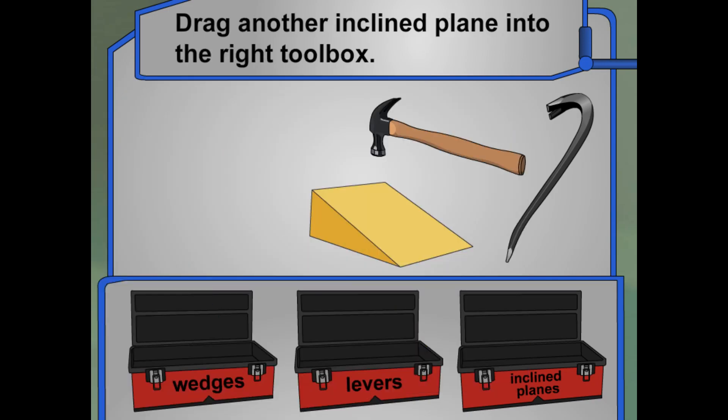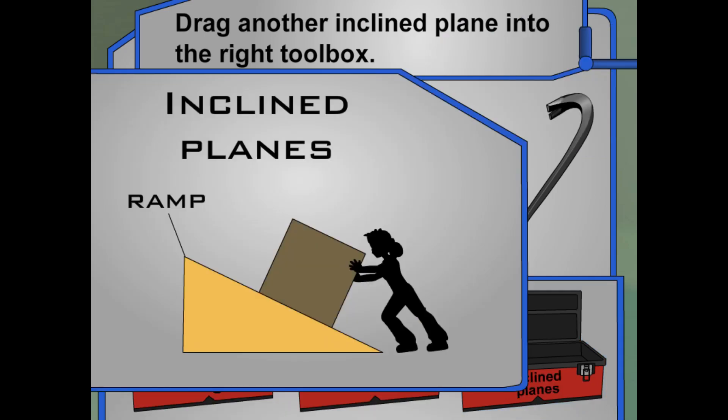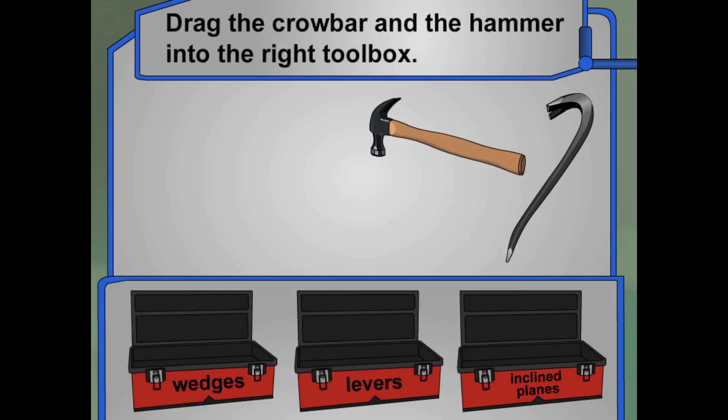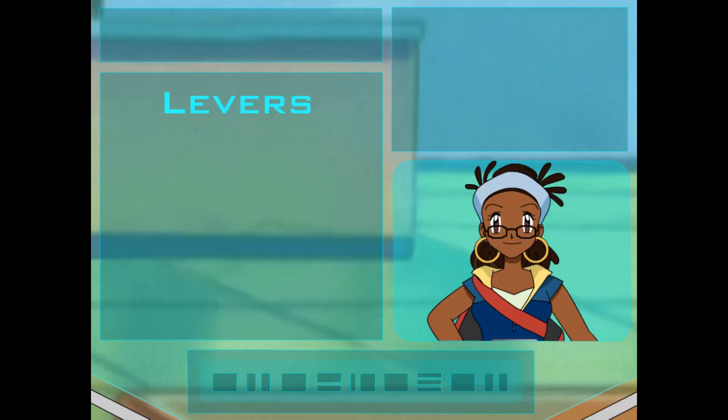There's one more inclined plane here, too — see if you can find it and drag it toward the right toolbox. We can use a ramp to push something heavy, like boxes or furniture, from one level to another. Looks like there are only two tools left: the crowbar and the hammer. They both go into the same toolbox. So they're both levers! They both help pry things loose — so does a bottle opener. Then there are other kinds of levers that help push, pull, lift, or carry things.